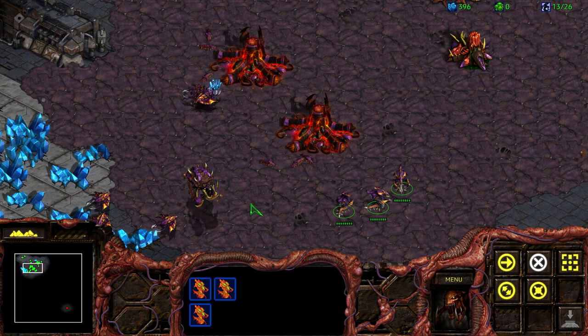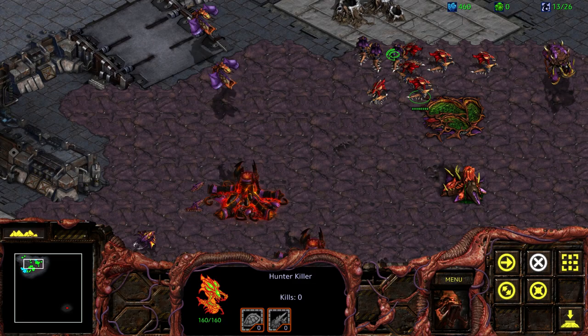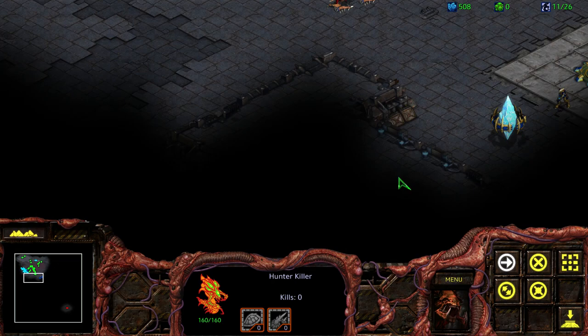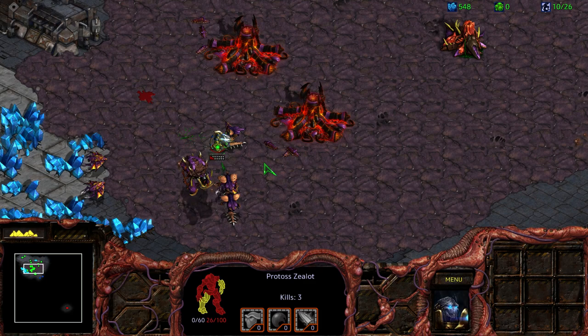I feel like this is getting so intense. We got 12 of these things — wait, are hunter killers the same as these guys? I guess they just have double the health. Another attack — where are we? Really, oh by that guy, I didn't even see him. Oh well, there is our crap.